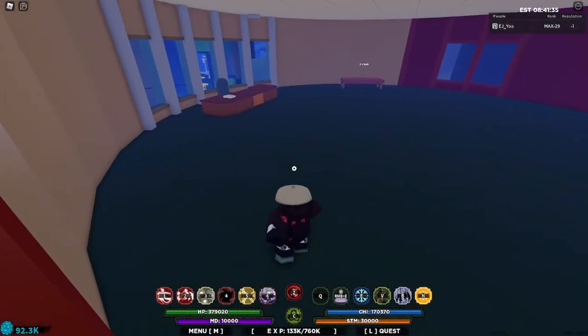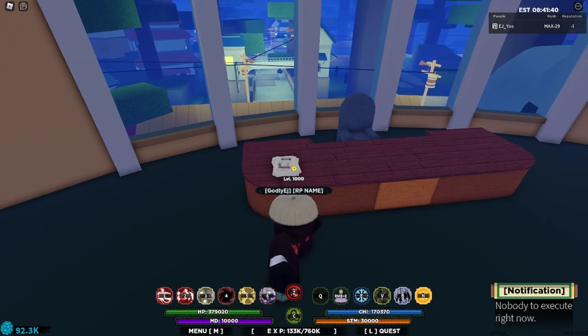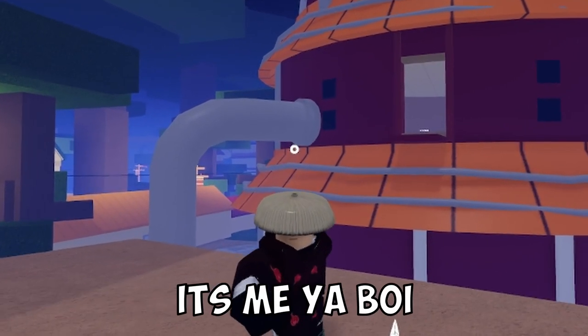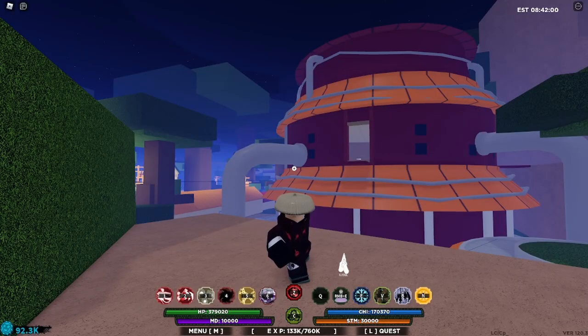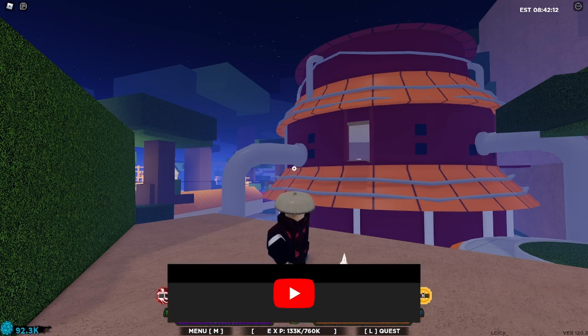Did you know that in the Hokage's office you can actually do special missions that allow you to execute other players in your lobby? What's going on guys, welcome back to another Shindo Life video, it's me your boy Ejo, and today I'm going to be talking to you guys about things you more than likely did not know in Shindo Life. You probably knew at least a few of these — be honest.